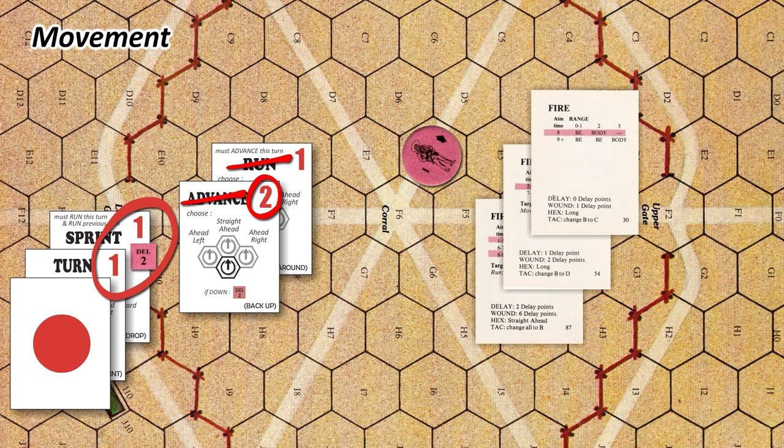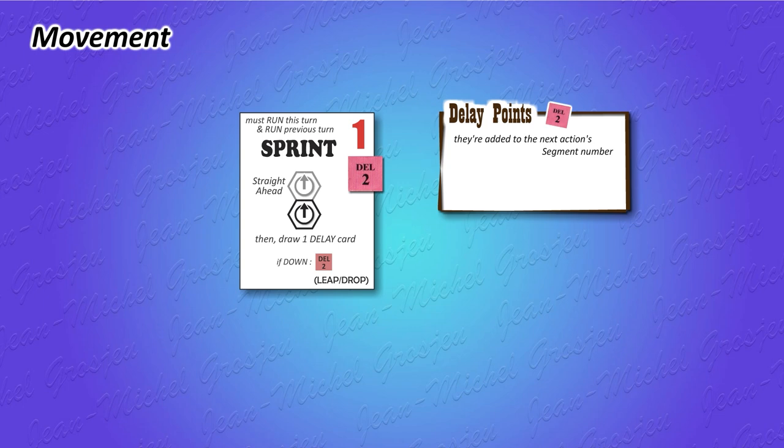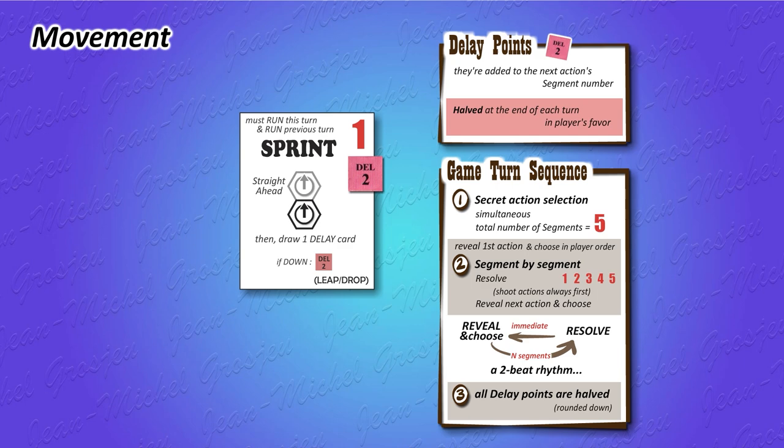There are 6 possible delay card results, from 0 to 2 delay points. There are also 3 special results: wild shot — the character accidentally fires his gun; drop — he falls to the ground; or he loses his aiming. In these three cases, he gets no direct delay points. These special results will be explained later. Delay points are a time penalty your character gets when sprinting. This penalty is added to his next action's segment number. With time, he recovers — at the end of every turn, each character's delay points are halved. If the number is odd, it is rounded down in favor of the character. A character with 1 delay point ends up with zero.